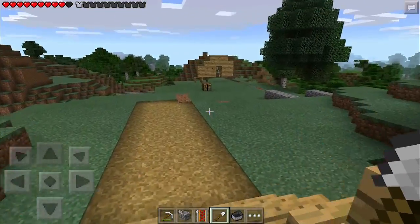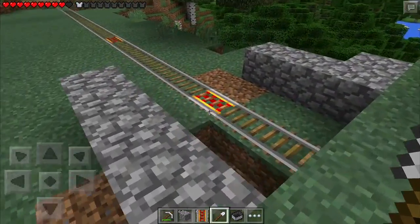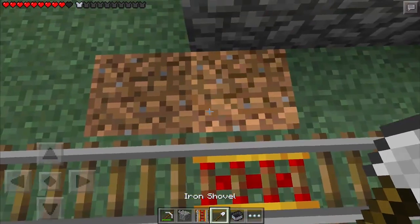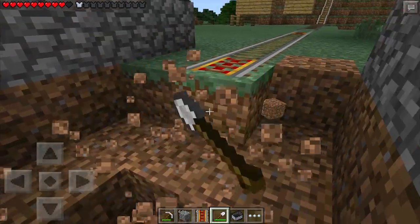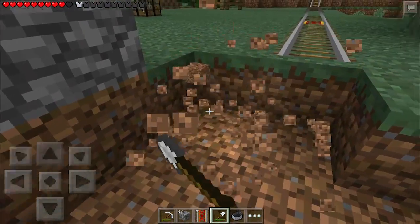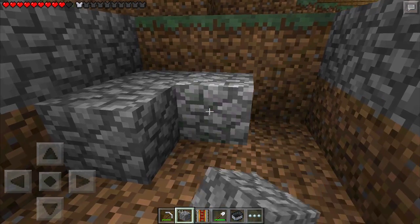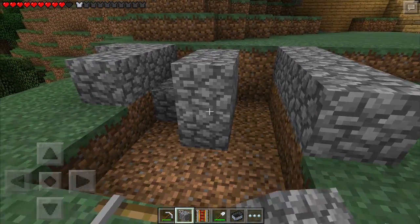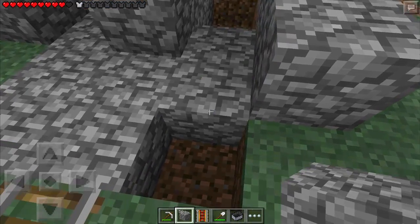We're going to go out there and dig up a couple blocks below the actual rails. We'll dig out these blocks and replace them with something a little bit better. Cobblestone is not the cleanest looking resource in the world, but it's definitely far better than having everything on dirt. It gives you more of a feeling of support and stability — it feels better to have on top of actual stone.